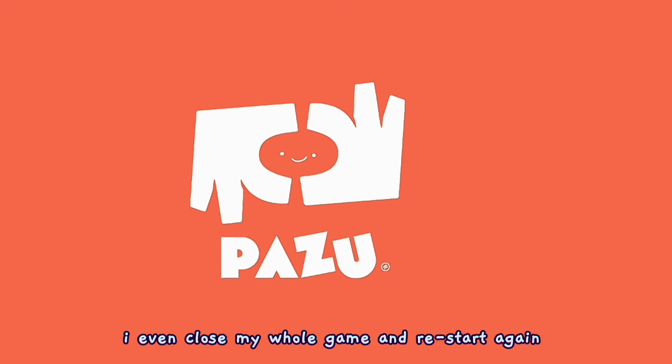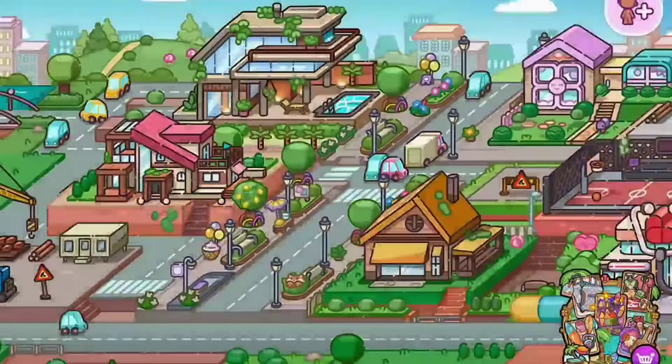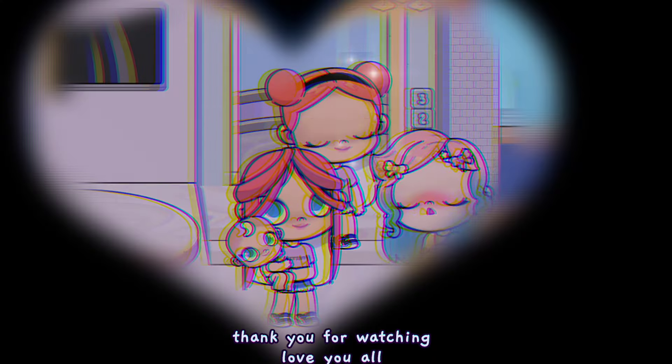When you leave the mansion and come back again, the avatar will not disappear. I even closed my whole game, restarted, and went back inside the mansion. And to my surprise the avatar was still there. So I think this hack was successful.